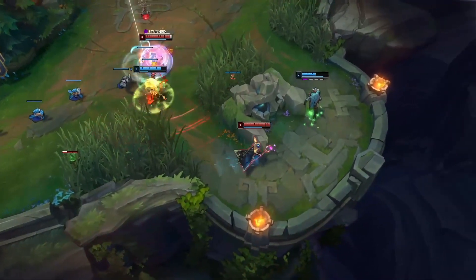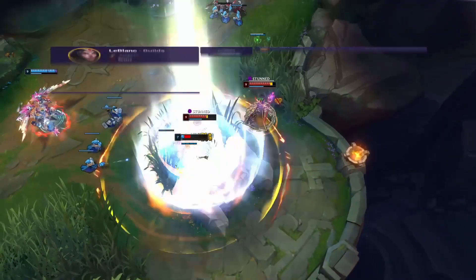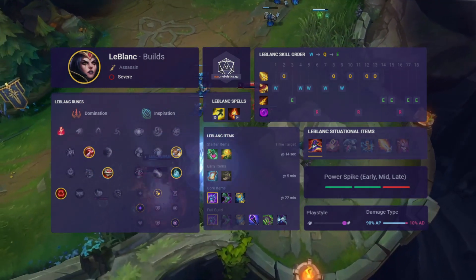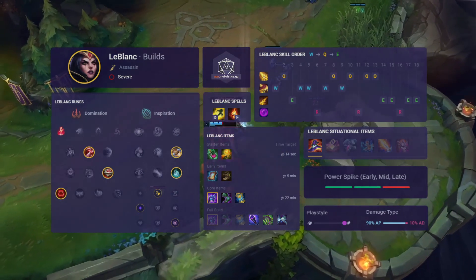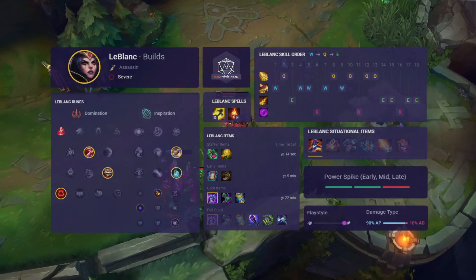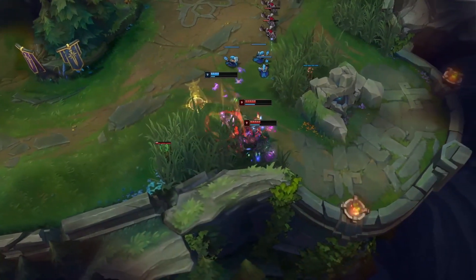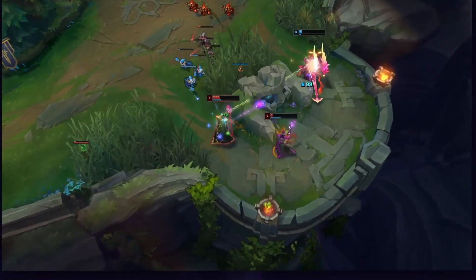LeBlanc is just a really powerful pick at the moment and easily blindable. There are counters but they're not being utilised effectively and she's been able to wreak havoc at higher ranks. LeBlanc is incredibly effective at setting up picks as you can dash in and land a root which allows her jungler to easily follow up. This threat on the enemy mid laner means LeBlanc can easily gain control of the lane and look to roam to side lanes and threaten dives. LeBlanc spikes hard in the mid game and once ahead has the burst damage to easily pop squishy targets with pretty limited counter play.